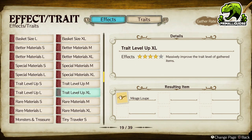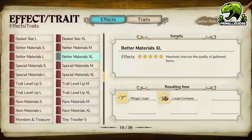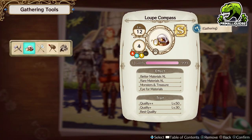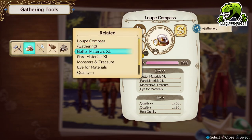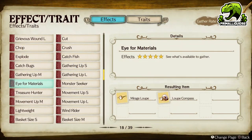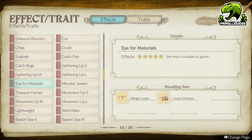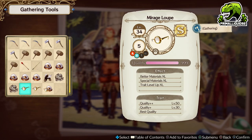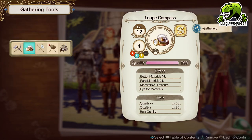Trait Level Up is solely for the level — so level 1, level 10, level 20, and so on. Better Materials is just for extra quality on the gathered items. If you use the Loop Compass, which is the next stage up combining the Mirage Loop with the Compass, you get Better Materials for quality, Rare Materials which improves traits and trait level for gathered items, and Eye for Materials which lets you see what's available to gather. I do recommend going for the Loop Compass, but the Mirage Loop works too. Quality doesn't matter — just make sure you have all the effects maxed out.